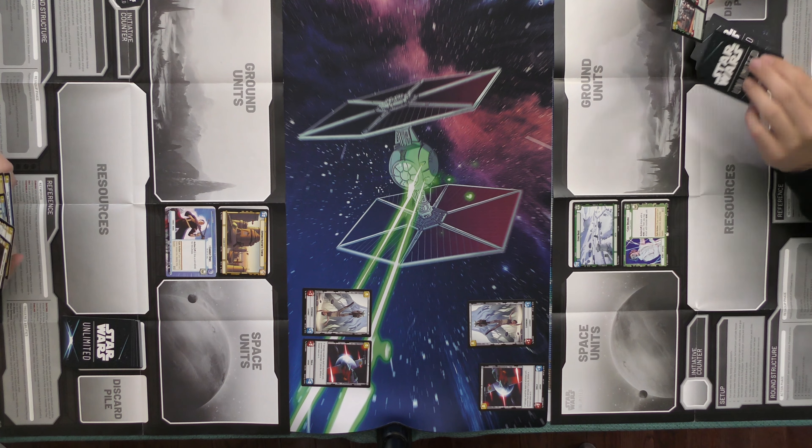First we'll flip for initiative. You call it? Heads. It is tails. So I take initiative. So first draw six cards.